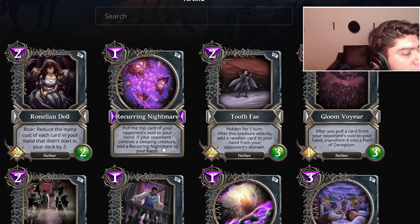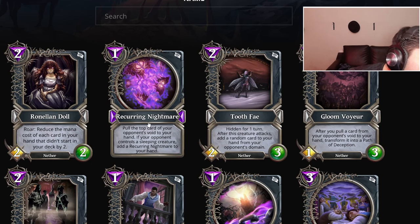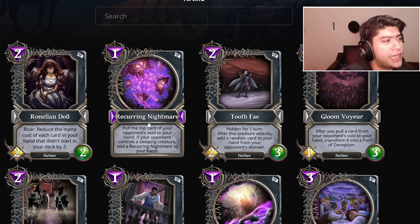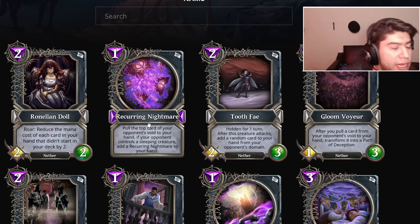Recurring Nightmare: pull the top card of your opponent's void to your hand. If your opponent controls a sleeping creature, add Recurring Nightmare back to your hand. This is a one-mana card that pulls from the opponent's graveyard. It has a lot of potential — Deception has a lot of tools to sleep cheaply, and this card gives insane value. Against control healing light you can get so many resources. I'm gonna give this an A tier.